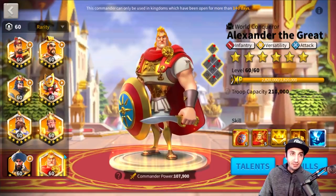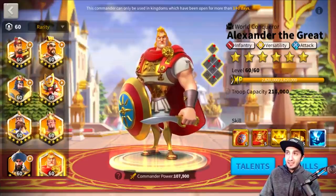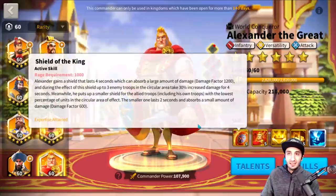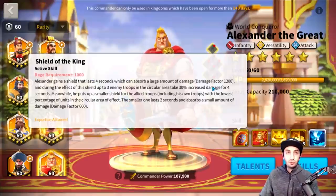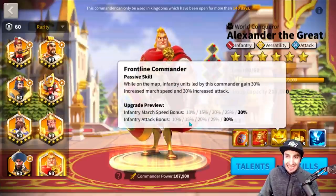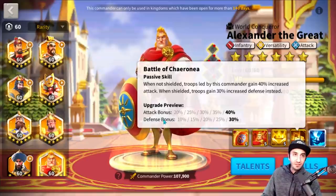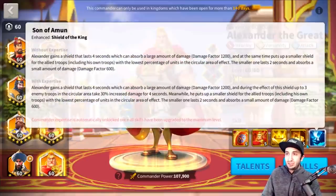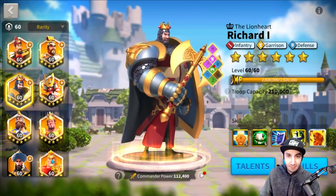Alexander is different from what infantry troops typically are — he's a more attack-based infantry commander. His thing is to offset more attack. He has great increased-damage skills with some shielding for absorbing damage, more attack bonuses. He's more geared towards attack with a little tag of defense buffs. So Alex is a very attack-driven commander, while Richard is a garrison defense type of commander.